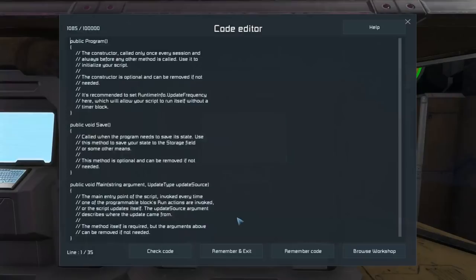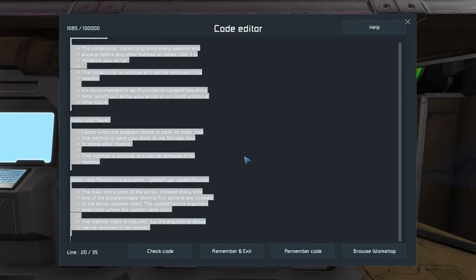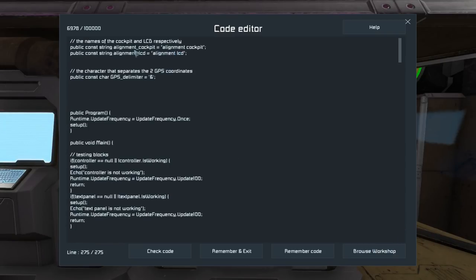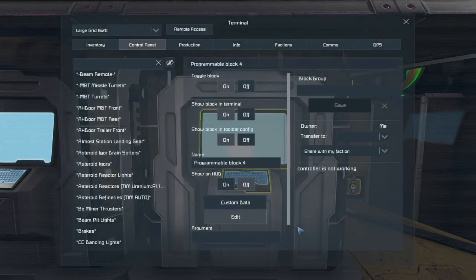We're going to pop in here and go into edit. He sent me the code from GitHub, so we're not going to bring it in from the workshop. We're going to need an alignment cockpit and an alignment LCD — we can rename those. Let's check code and exit. It's going to do its thing, and the controller is not working — surprise, surprise — because we have to do a few things first.